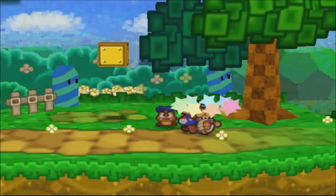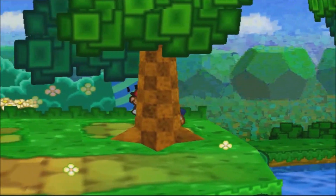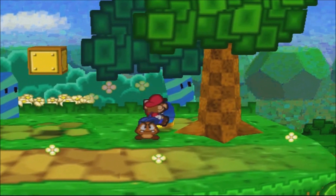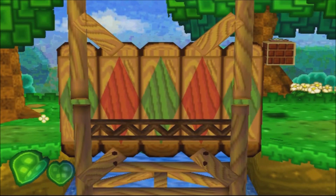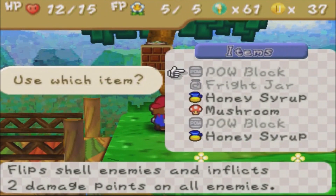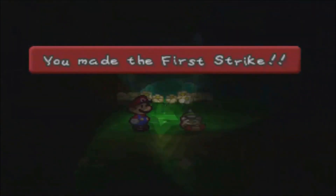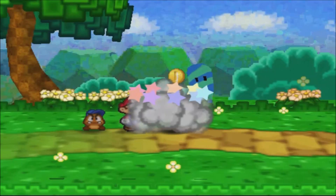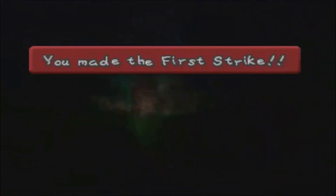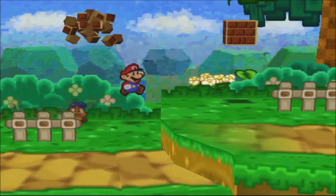That was a Koopa, so we've already seen this one — that's why I cut the majority of battles. Once we get into Koopa Village we won't be cutting, because there's a new enemy there. The fright jar I picked up earlier makes enemies run away. It's great for dealing with any enemies susceptible to fear — just makes it quick, easy, and painless.